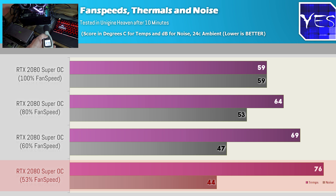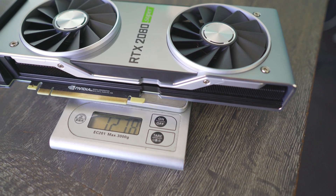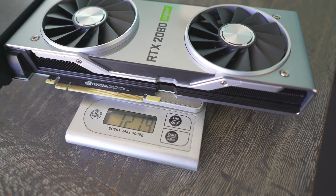Auto fan speeds leveled out at 53%, though temperatures were significantly higher than at 60%. The 1.28 kilogram cooler included on the 2080 Super is doing a phenomenal job and keeps things well under control.